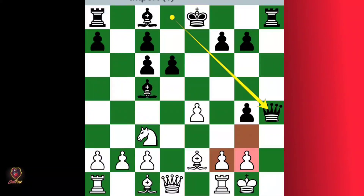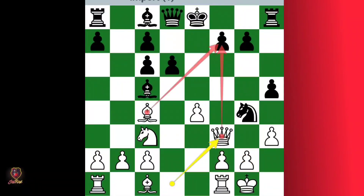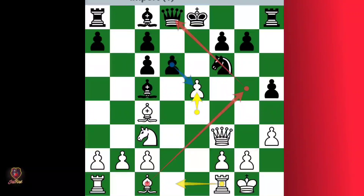At this position you play simply queen f3, threatening checkmate, so he retreats his knight. Then you push the e5 pawn. At this position you have many moves — this rook is coming in and I'm going to pin the knight, so he is forced to capture this pawn.